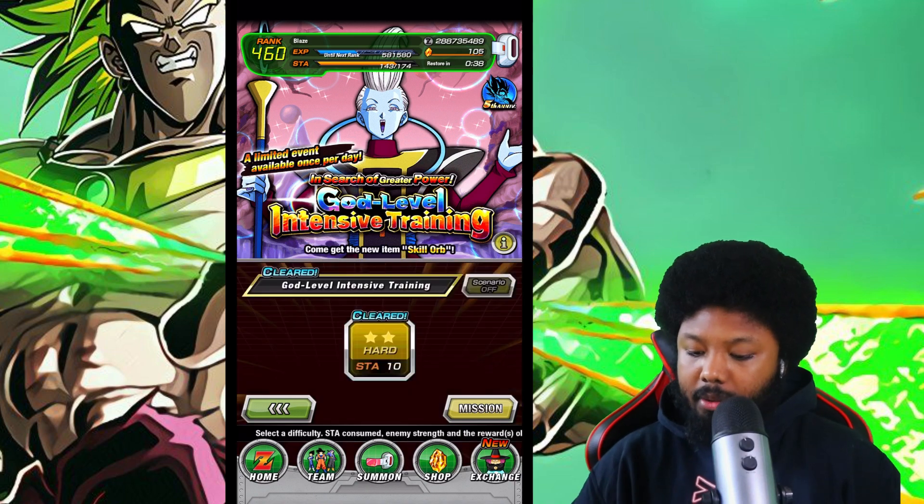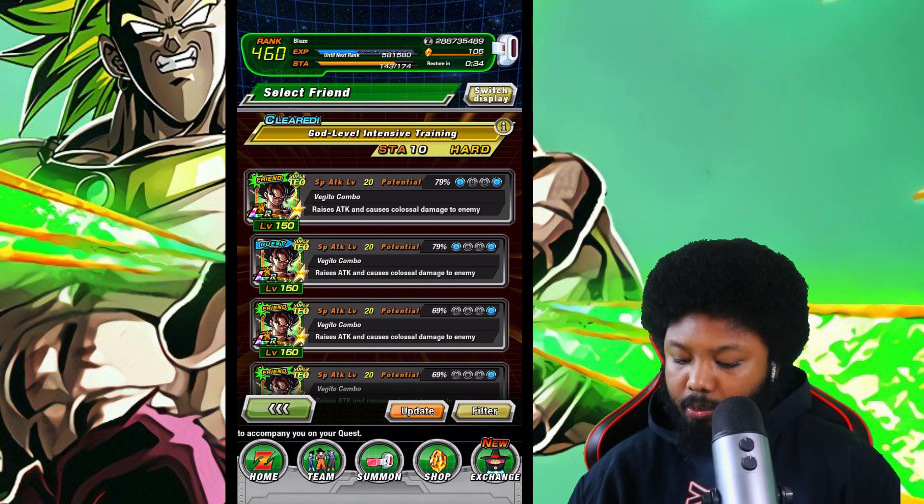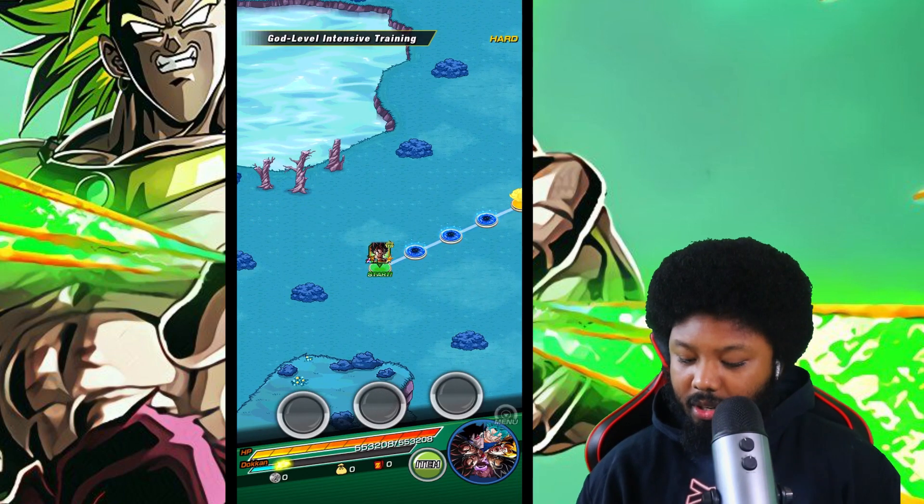Let's see our luck on this banner. I'll use Vegito — just like that. Very very quick. Alright so we do have Whis, so not looking very very good here.